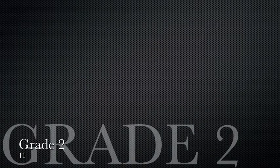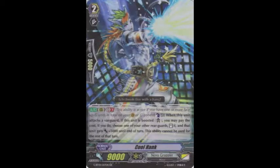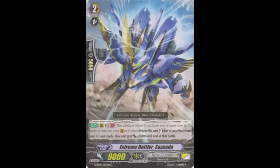Next, we have our grade twos. Starting out, we run four copies of White Hank. White Hank helps open those extra re-standing plays, which interacts with another grade two that we have. This grade two is Extreme Battler Sasanda, which we run at either four or three, depending on your preference. This card's effect states: when this card is stood due to an effect from one of your cards, this unit gets plus 5,000 power until end of turn. This is only active during generation break one, but that's very easy to attain in this deck.